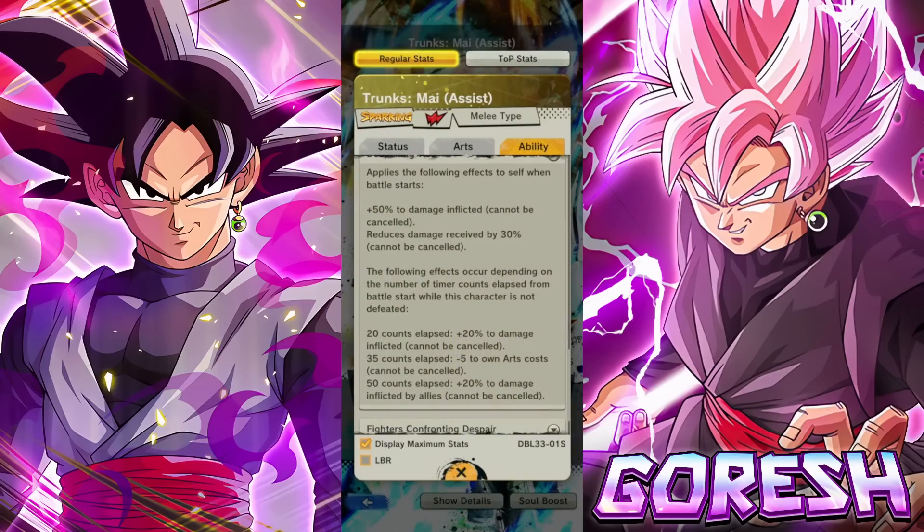When battle starts, 50% damage inflicted — same. Reduces damage by 30% — that went up a whole five percent from 25%. They're insane — five percent more damage reduction. GG, it's over.